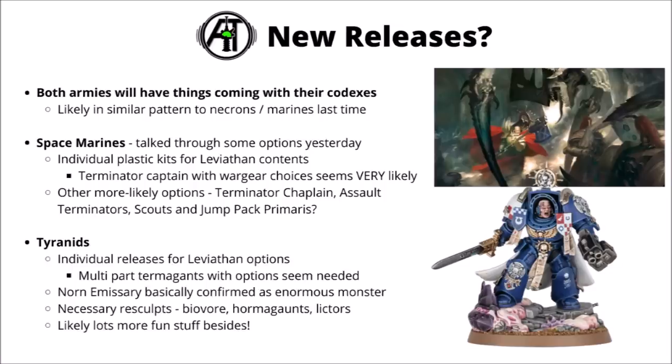Then for the Tyranids, we might well see a few individual releases for the Leviathan options. If they follow the same pattern as Necrons in 9th edition though, a lot of the things from the launch box didn't really get additional options quite as much as the Space Marines did. Out of the choices though, I'd guess that multi-part Termagants are perhaps most likely to add a bit of value — they've got different weapons like Spinefists and Devourers, which would definitely need a multi-part kit in comparison with just Fleshborers on the regular models.